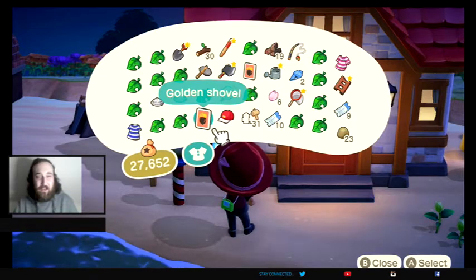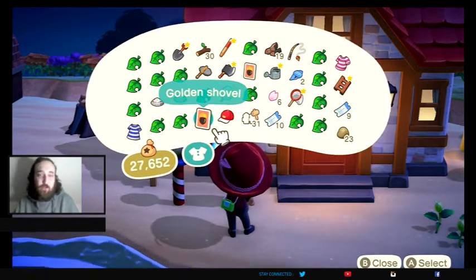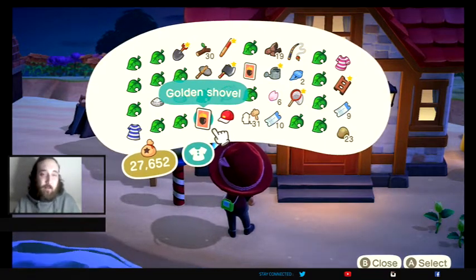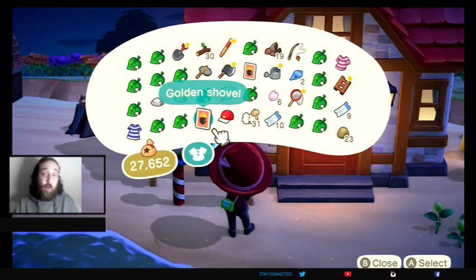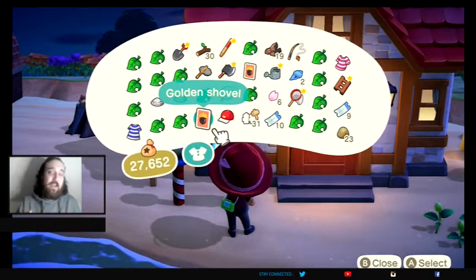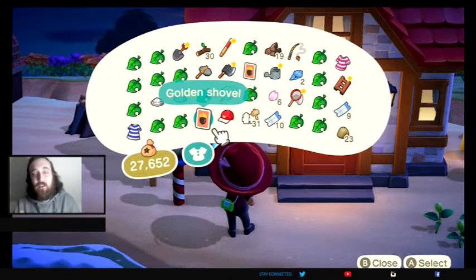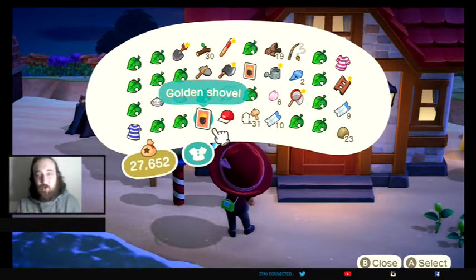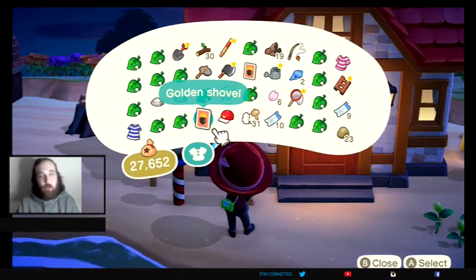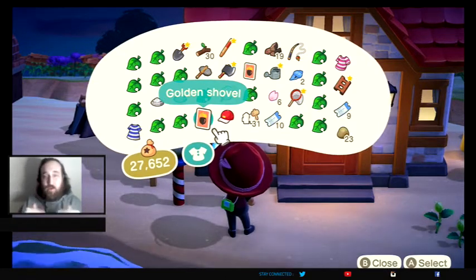I'm going to craft my first ever golden shovel for you guys on this video today and let you see what it looks like and the materials you're going to need to make it. If you're curious when you're going to get your golden shovel from Gulliver — you're going to encounter and assist him 30 times, and then you will get the golden shovel in your mailbox the next day.